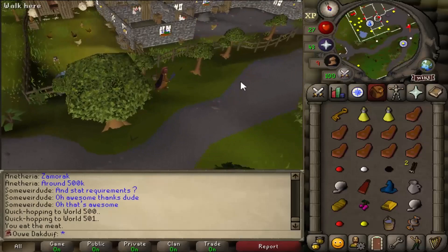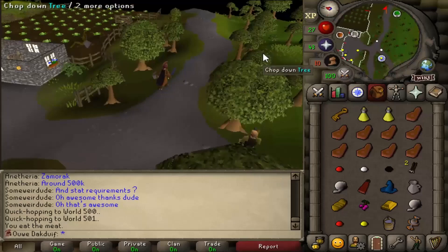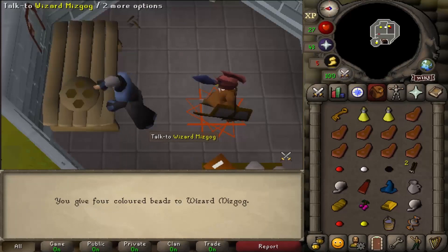I have decided that I want to train some magic, so for that I want to complete the Imp Catcher quest. If you can see in my inventory, I got all the beads now, so that's gonna be very nice. I can complete the quest, get level 8 magic for free, and an amulet of accuracy. Then I will train my magic to level 25 so that I can teleport to Varrock, which will make things a lot easier.